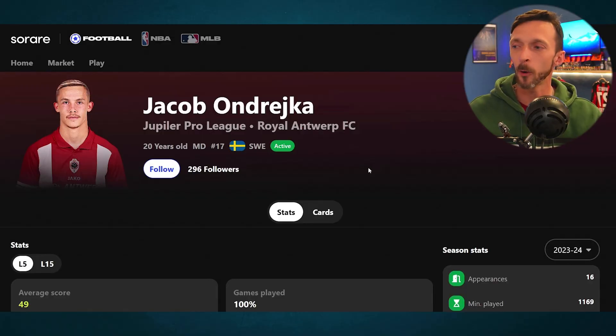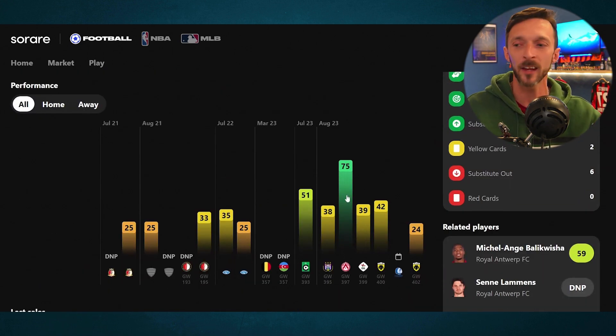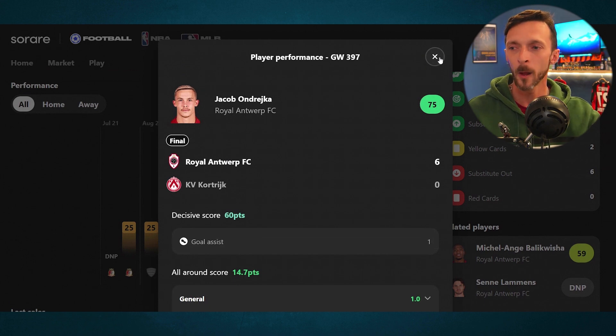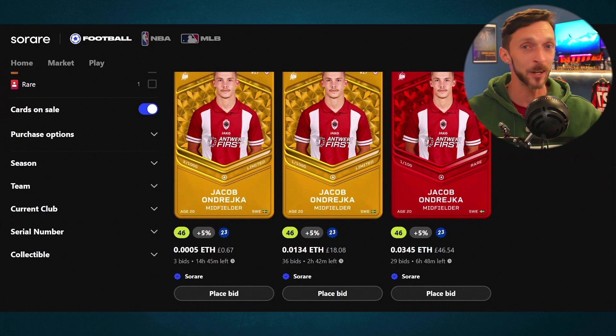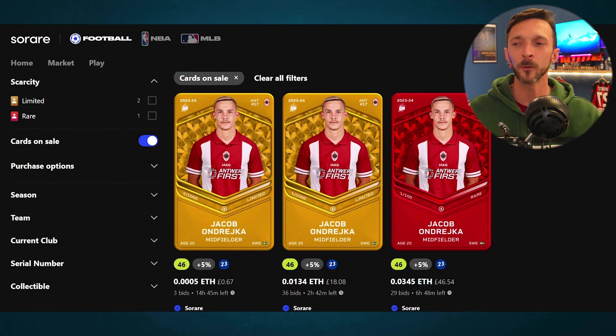Coming out of Elfsborg in Sweden, signing for the Belgian Champions Antwerp, is Jacob Anderica. The 20-year-old Swedish midfielder has begun life at Antwerp pretty solidly already, helping them through qualifiers against Athens as well as playing well in the league with a 75-point game when he picked up an assist, and also a 14-point all-around game. A very formidable performance. Under-23 players are always valuable to pick up on SoRare, particularly when they're under the radar. He's got some auctions on the go, and before he hits consistent big scores, an under-23 midfielder playing at the Belgian Champions with midweek utility in European competition could be on for a really big season.